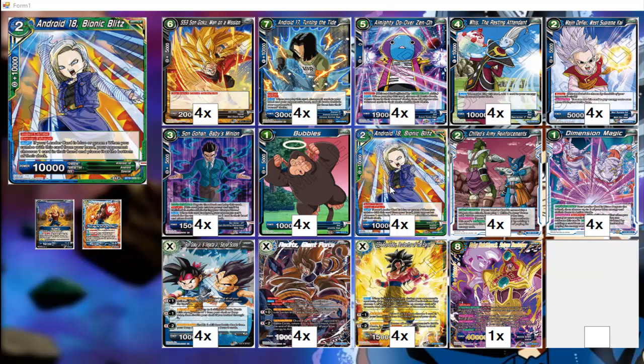Android 18 gives you the zero-cost 10k power so that we can save energy for the next card. It also has the ability that when you combo with it, your opponent discards a card from their hand and puts it at the bottom of the deck. This will reduce their hand size right before you deal damage. If you do two Android 18s, you rip two cards out of your opponent's hand and then deal damage — they won't be plus one since they're taking minus one.